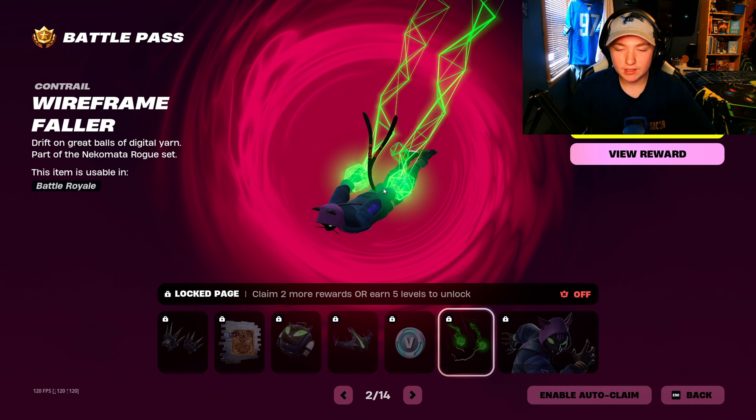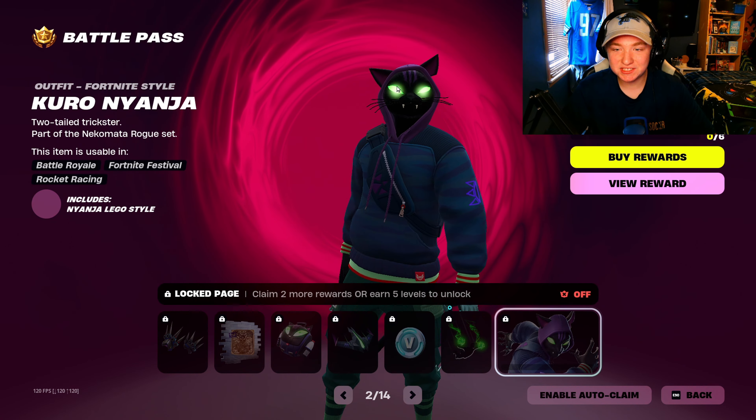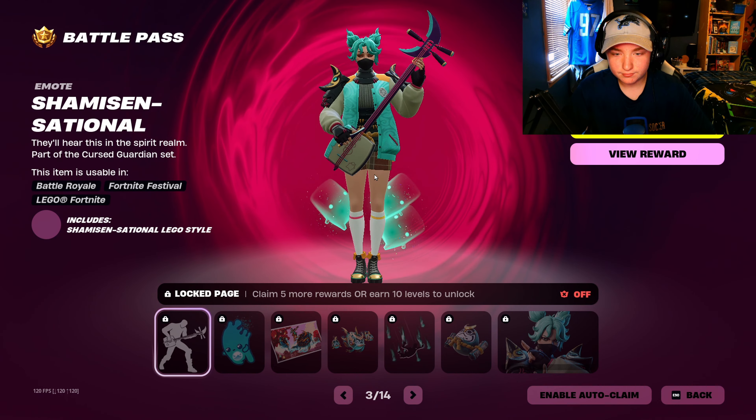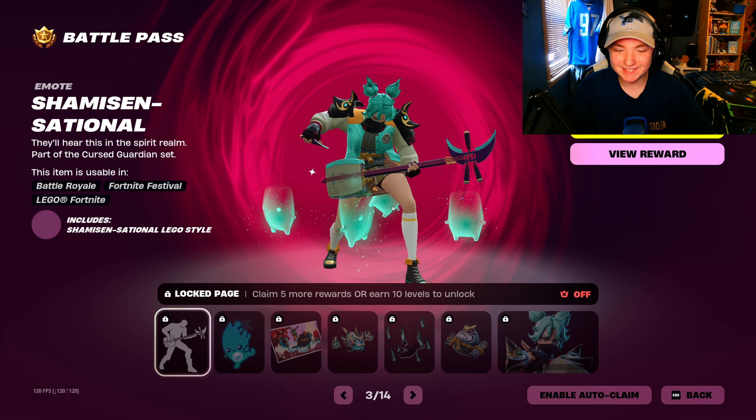Alright, V-Bucks. Contrail, looks pretty nice. This style of it looks nice, especially with the glowing eyes — that's sick. Alright, we got this. I like that, alright. That's actually sick.